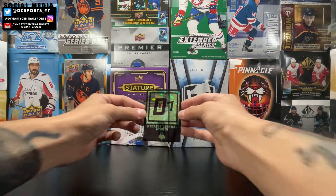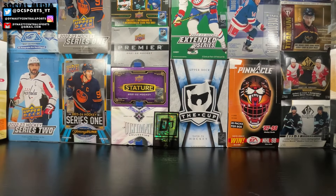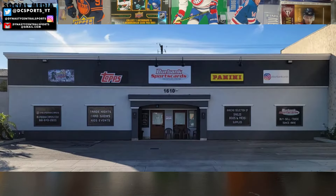Welcome to another box break here on Dynasty Central Sports. It is a new release day video and rarely do I get to hit them on release day. It's straight from Burbank Sports Cards in Burbank, California.